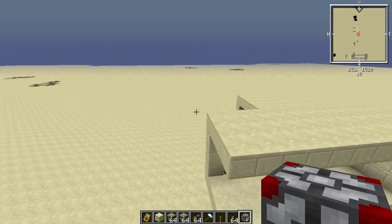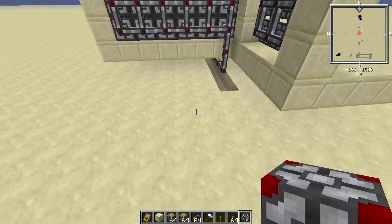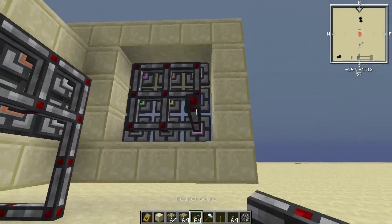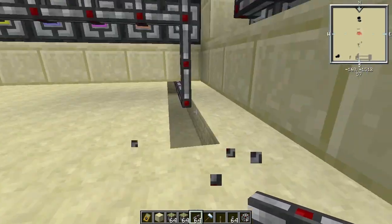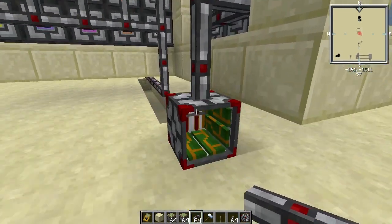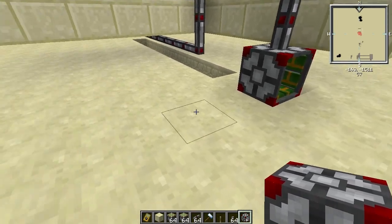Okay, I'm back with another let's build episode. Today we're going to start with the programming for the lock. Firstly, we need to place down the rednet control block — I should probably place it right here. A rule of thumb when you place down things like this: you should have at least three blocks in between.